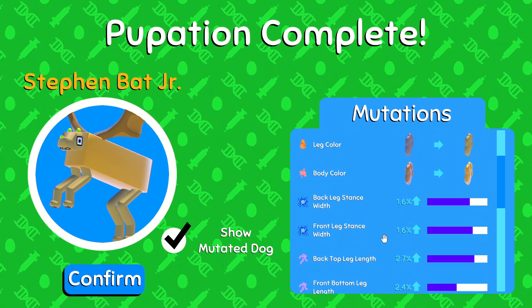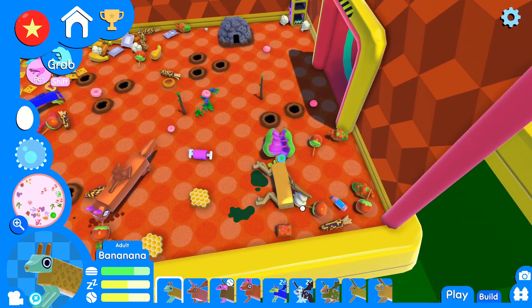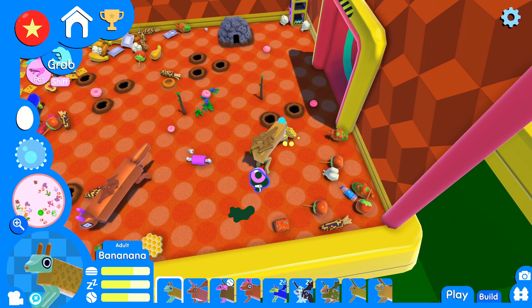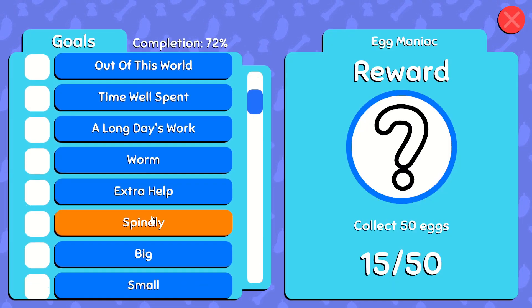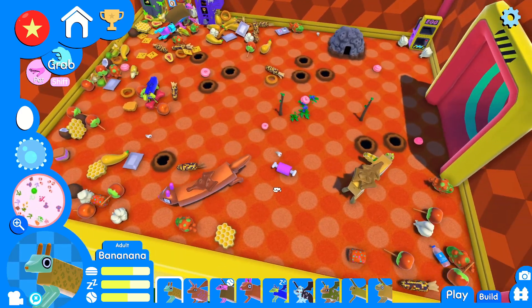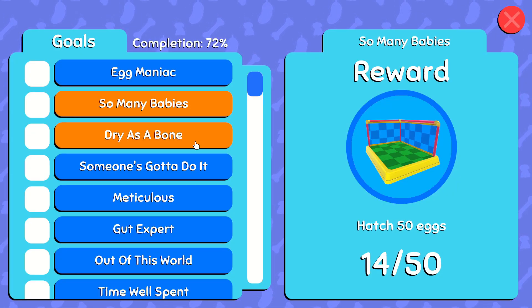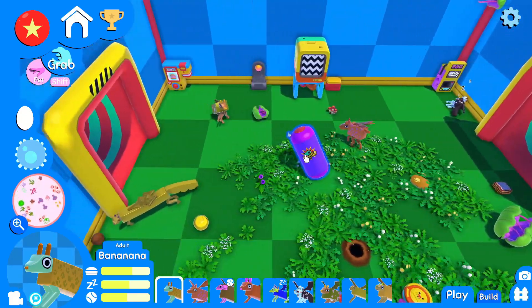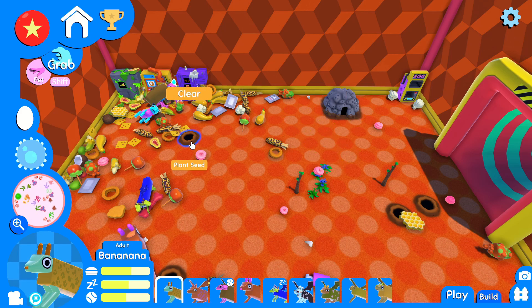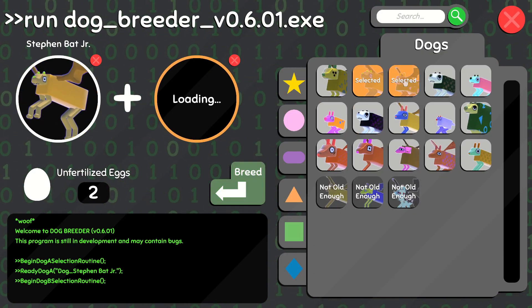Banana had a big color change — wings size went down but they're still massive, and body length went down too. I haven't been going for achievements recently since I'm not playing back to back. There are still a good amount left to go, and I've finished a good amount as well. I've only collected 50 eggs, which is a pain. I need to clean up two more puddles — the roomba helps with that achievement too.